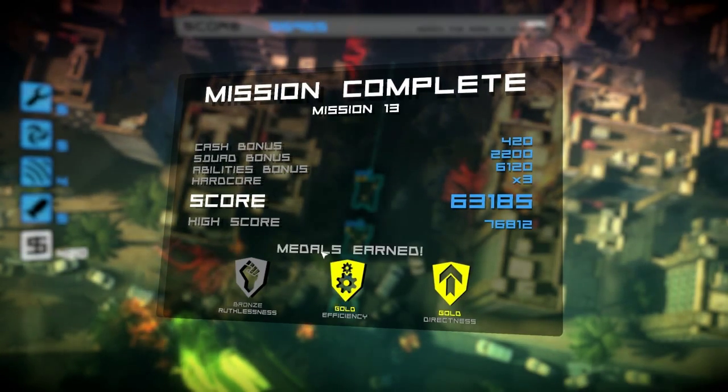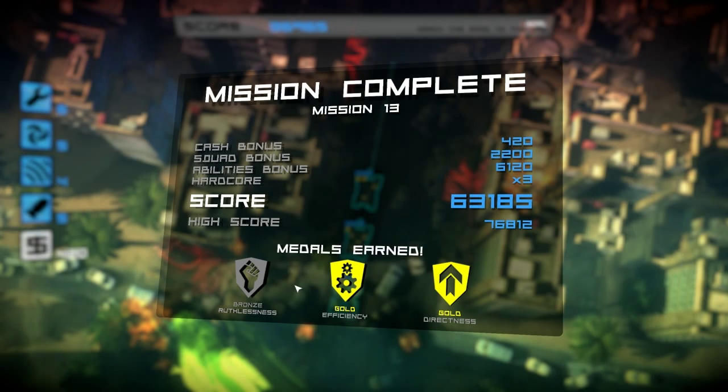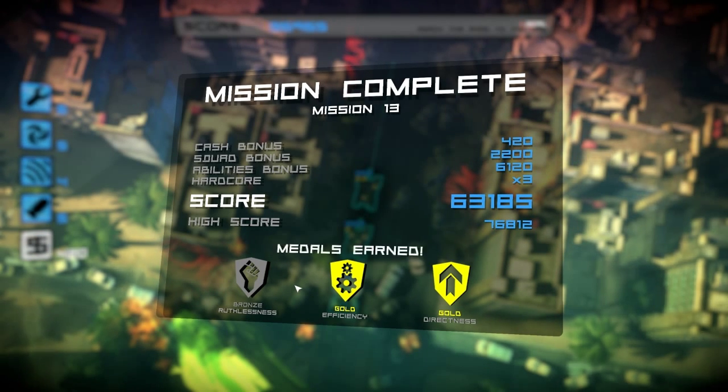We get gold Efficiency and gold Directness, and we actually even got bronze for Ruthlessness. If we had more time, we might have been able to airstrike more stuff on the way through and get all three. But you can't do all the achievements at the same time — that would probably be almost impossible. Anyway, that's a wrap for this video. Thank you for watching.